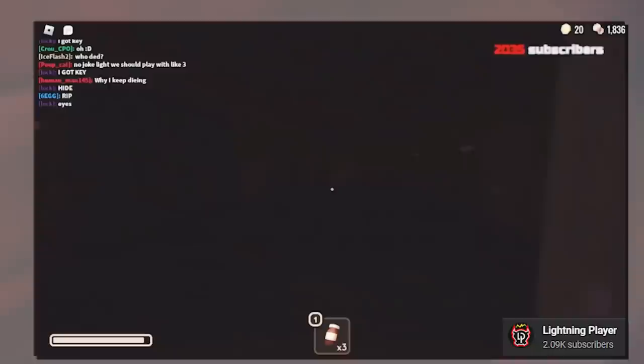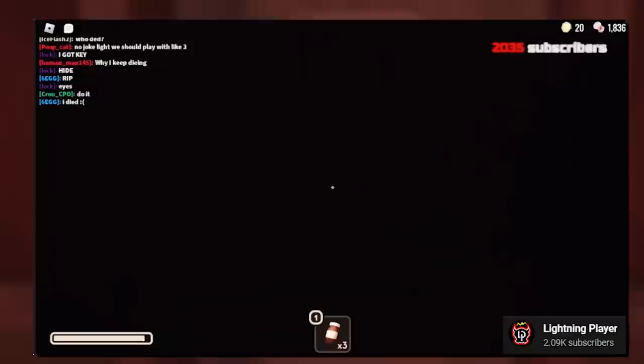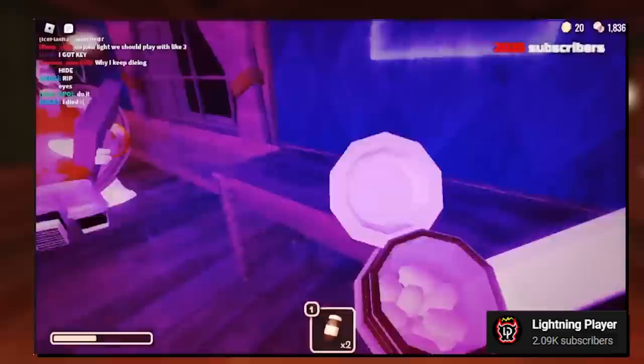Not only players can have high IQ moments — sometimes the entities such as Screech and Eyes can have 1000 IQ moments, like what one Lightning player encountered. It's nearly impossible to find Screech inside the vents like that due to some glitches, and when it comes to Eyes at the end along with Screech working together, you might as well call it game over. You'll die to one or the other anyway.